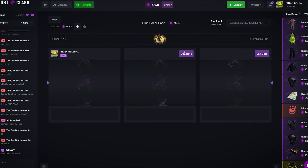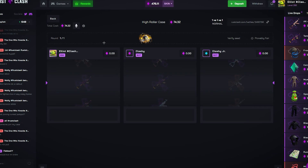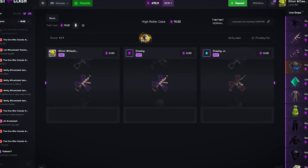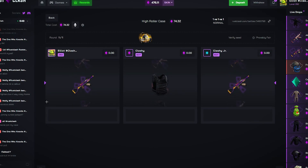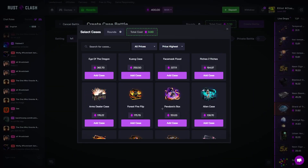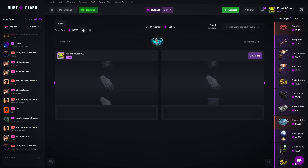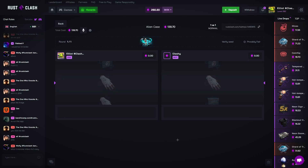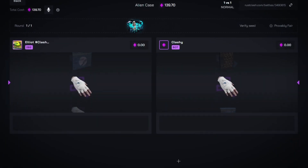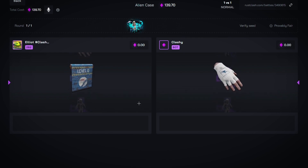Let's run it back. Come on, punishment mask, just slide in. Crazy mode — what case can juice this up? Alien case, 1v1. Let's just smack a relic. Let me hit it — it's been a minute since I've hit it. Nowhere to be seen.